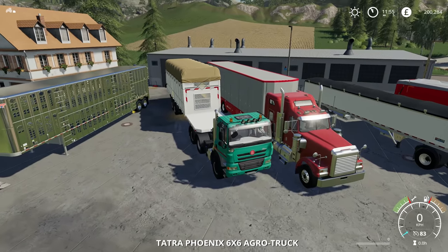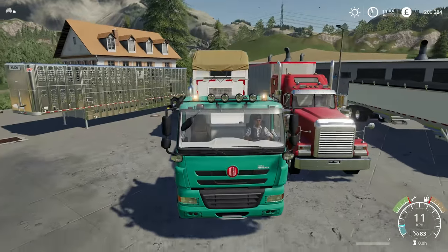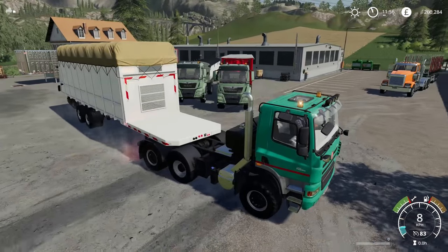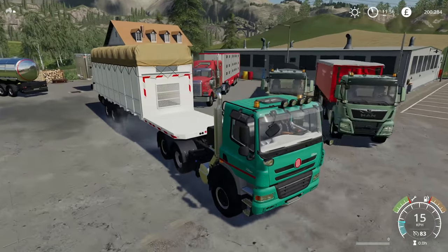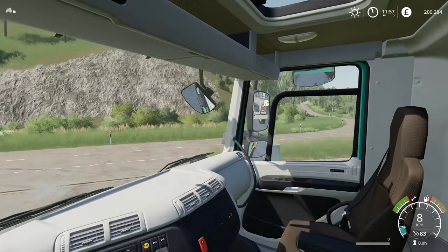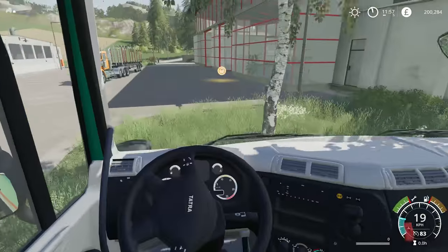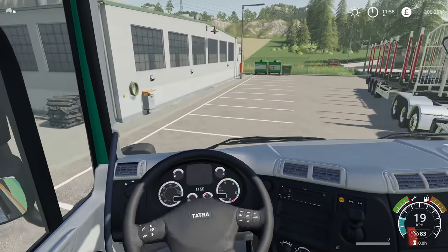We then have the Tatra Phoenix 6x6 aggro truck. This one does have beacons as well. On the back we have the cotton module trailer for picking up two cotton bales or two cotton modules to take over to the sale point or wherever you want to take them. This is the interior — certainly much more European.